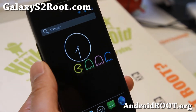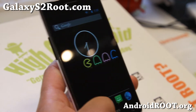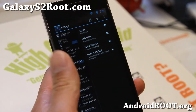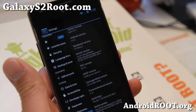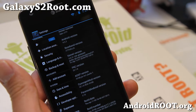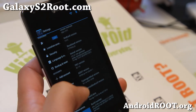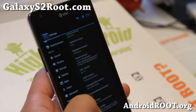Hi folks, I'm Max from GalaxyS2Root.com. I've got a quick ROM overview of the Pac-Man ROM. This is the latest version, Pac-Man 22.1.0. This is a pretty cool ROM, and I featured this with the T-Mobile Galaxy S2. Now you can get it for your i777.